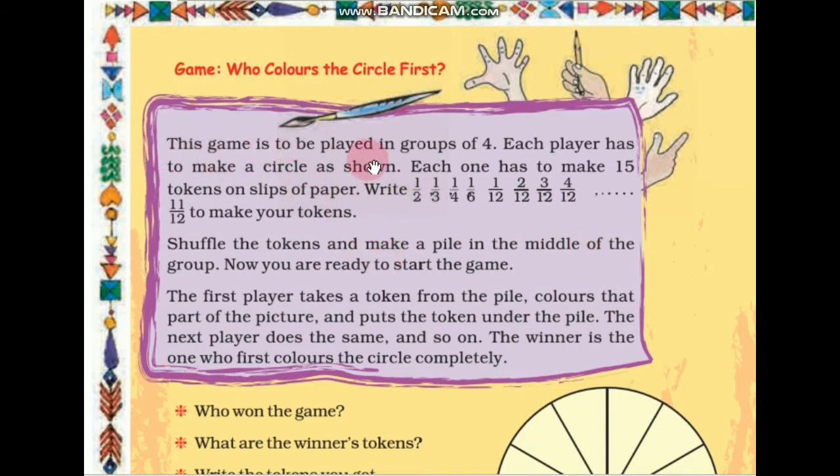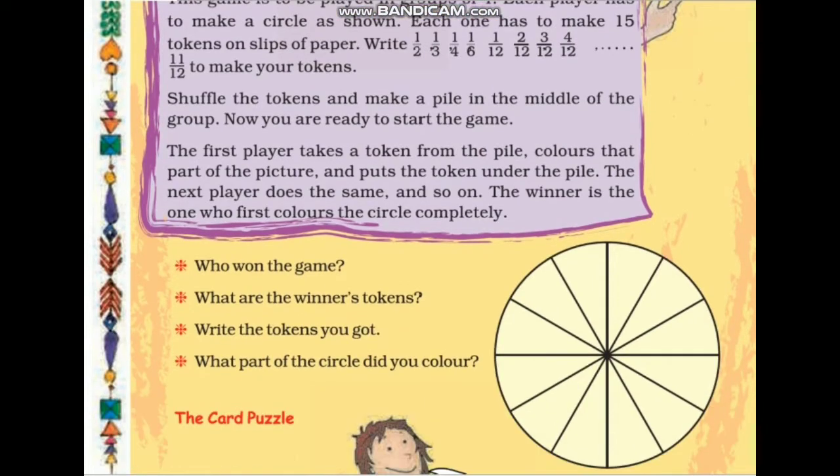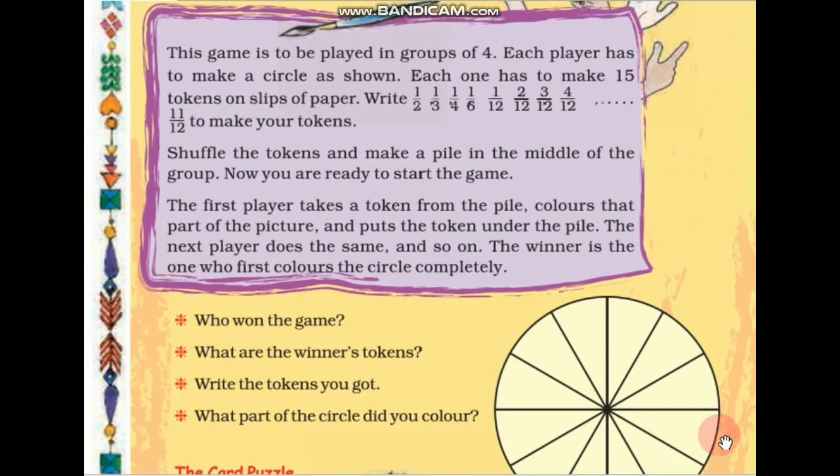This game is to be played in groups of 4. Each player has to make a circle as shown. Like this circle, you have to make one. Each one has to make 15 tokens on slips of paper.